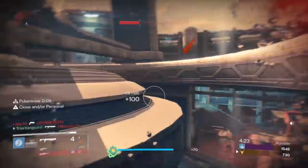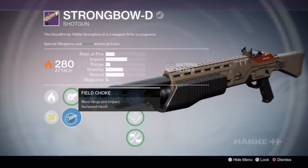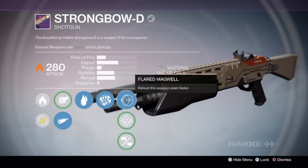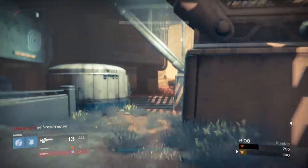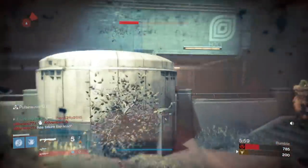First and foremost, this shotgun — the Strongbow D — what a great shotgun. The roll you get at gunsmith rank 3 is great: Field Choke, Close and/or Personal, which is one of my favorite skills for shotguns, and Range Finder, which is a no-brainer — one of the best skills to have on a shotgun. In the last slot I roll with Flared Mag Well over Hand Loaded. Most people take Hand Loaded but the range difference isn't that big when you already have Range Finder and Field Choke, so I'd rather have faster reload.